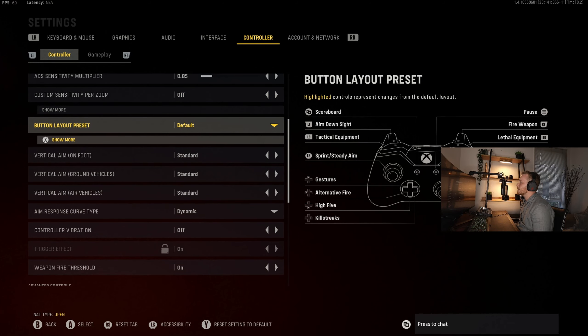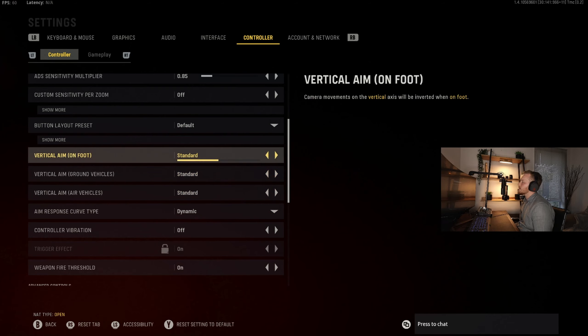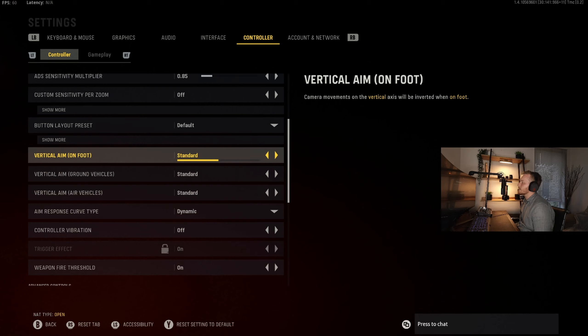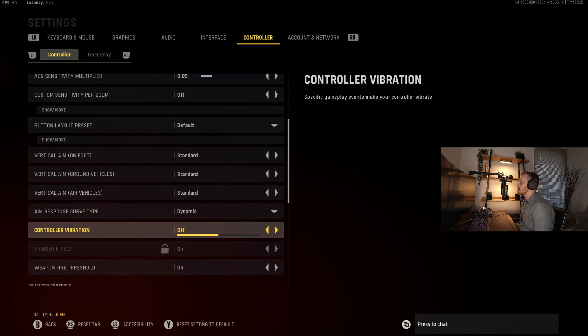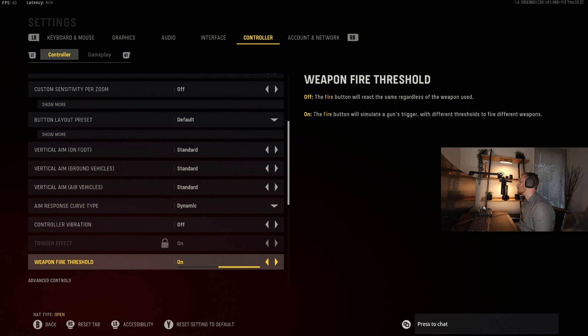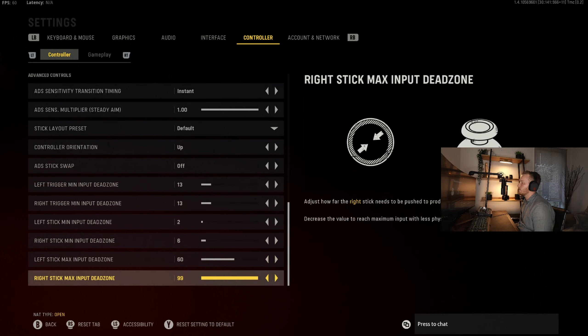Button layout preset I've got as default. I do have paddles underneath the controller so it doesn't really matter where X, Y, A, and B are for me since I can push them all underneath. I've got all axes set to standard — I do not want inverted, but if you like playing inverted you can switch that. Aim response curve use dynamic — it's a great experience. Controller vibration, turn that off. Weapon fire threshold on.